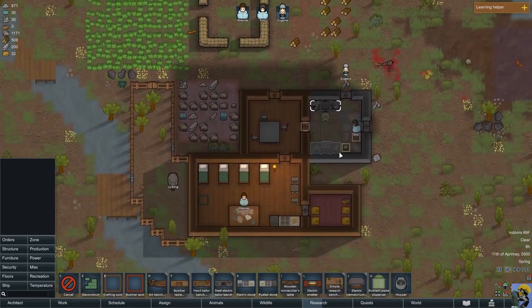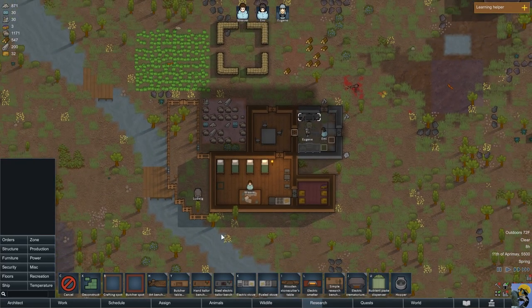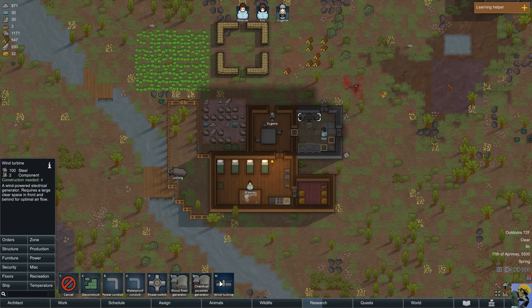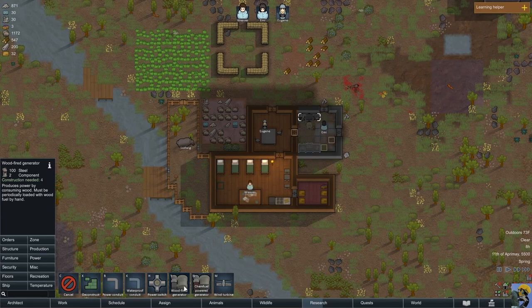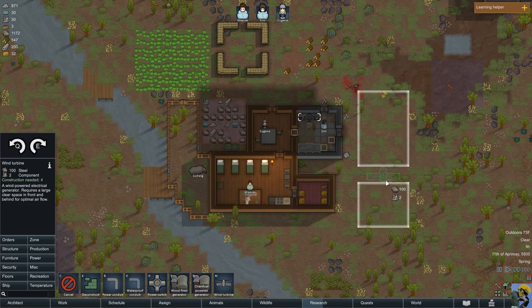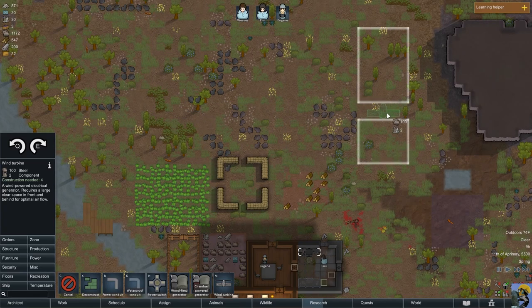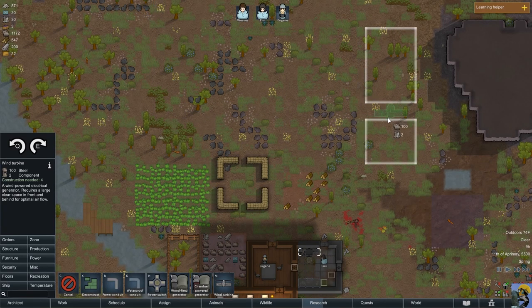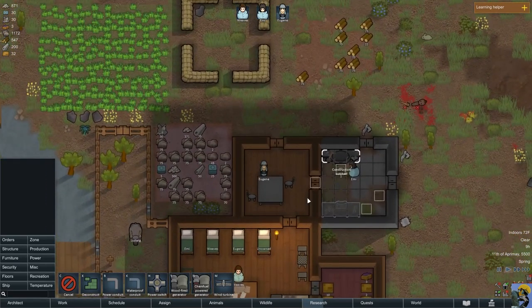I can build a windmill and give it electricity — nothing wrong with that. Or I can build a wood one — yeah, build that. I don't know how far I can move the power, but that looks cool. I'm just giving people different things to do.